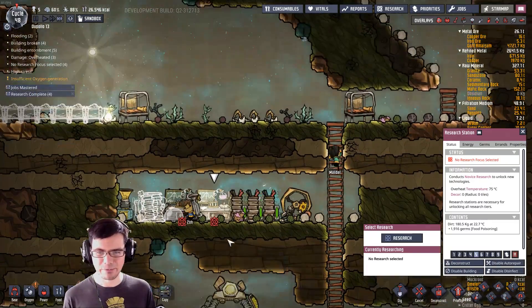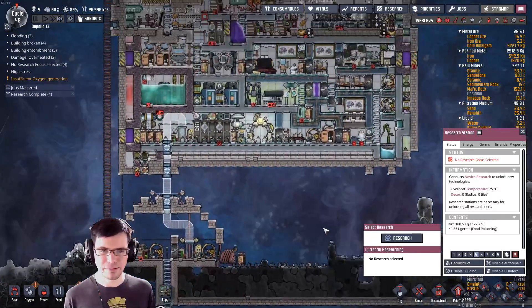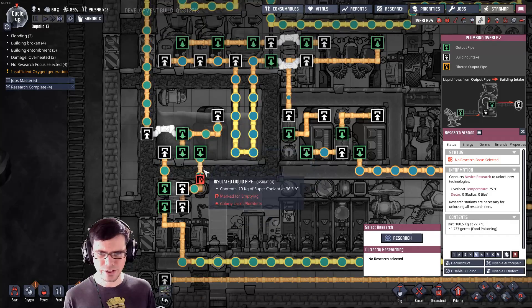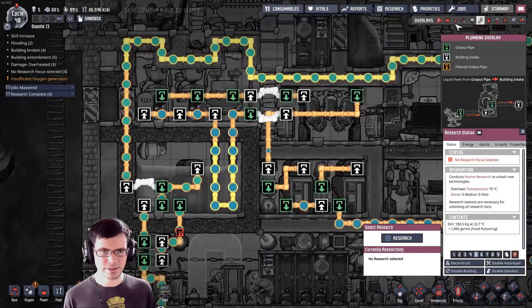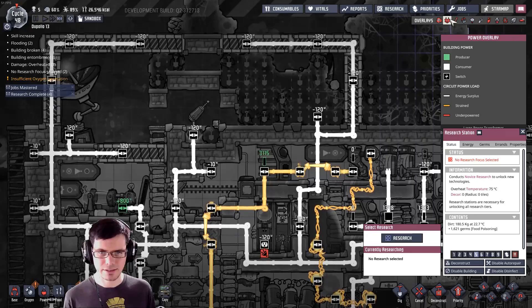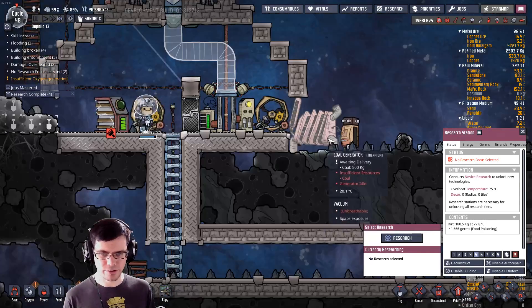Even if the guys die up there, at least these ones should hopefully survive. Now what I should be seeing is the temperature starting to come down — we're down to 36. It's running out of power all the time, but that's to be expected. It's just going to bounce up and down per the coal generator.